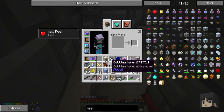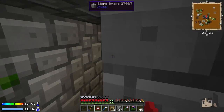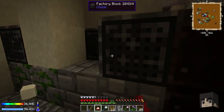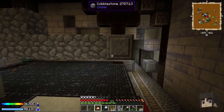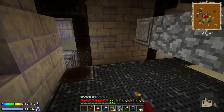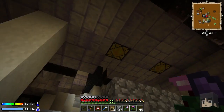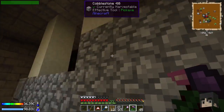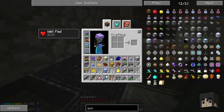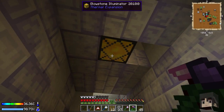There are glowstone illuminators in the ceiling - and those are actually valuable. They're ridiculously hard to make - they require an induction smelter, a fluid transposer, and infused hardened glass. They're reasonably hard to make. Getting these with a pickaxe now. Just got two of them - and you got the third one too. I broke one and saw it bounce but can't see where it went.